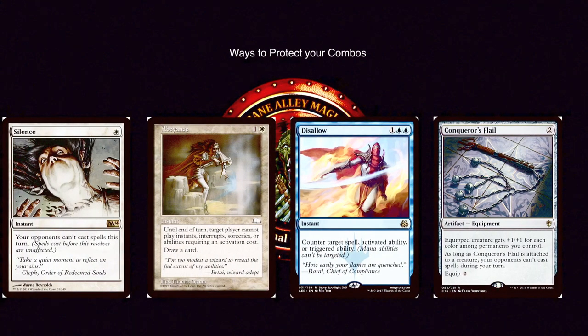Some ways to stop your opponents from stopping you from comboing off: one great way is the spell Silence, which is one white for an instant that says your opponents can't cast spells this turn. I also really like Abeyance, which is one and a white for an instant that says until end of turn, target player cannot play instants, interrupts, sorceries, or abilities requiring an activation cost — and you get to draw a card. Abeyance only targets one opponent, but you usually know which opponent you need to worry about, and it also stops them from activating abilities like Umezawa's Jitte.